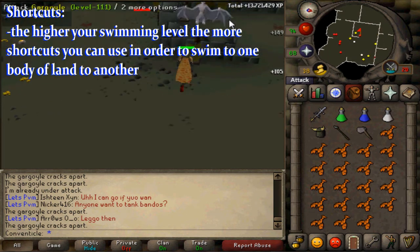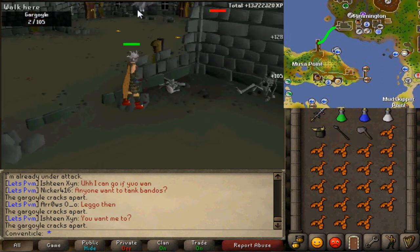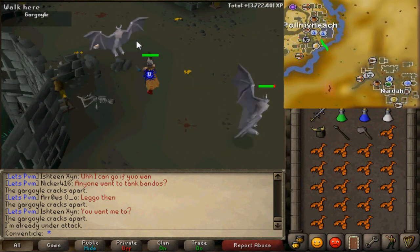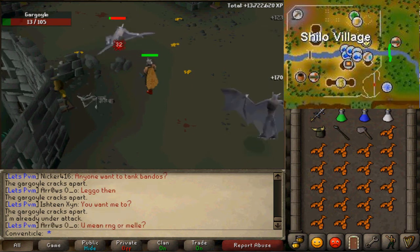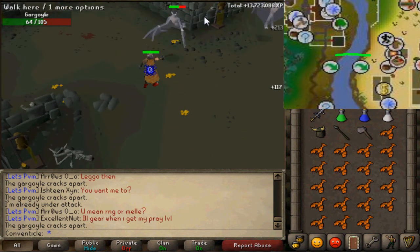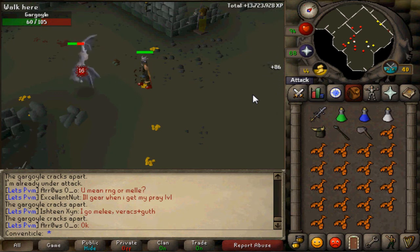For shortcuts, the first is from Rimmington to Karamja (Musa Point) — probably a beginning level one shortcut. The next is from Palna­vich to Nardah, swimming across the river since there are only two bridges. Then there's one near Shilo Village, where you can swim across the river instead of going all the way around. The last one is from Al-Kharid to Lumbridge. These are just a few ideas, and there may be more efficient shortcut locations on the map.